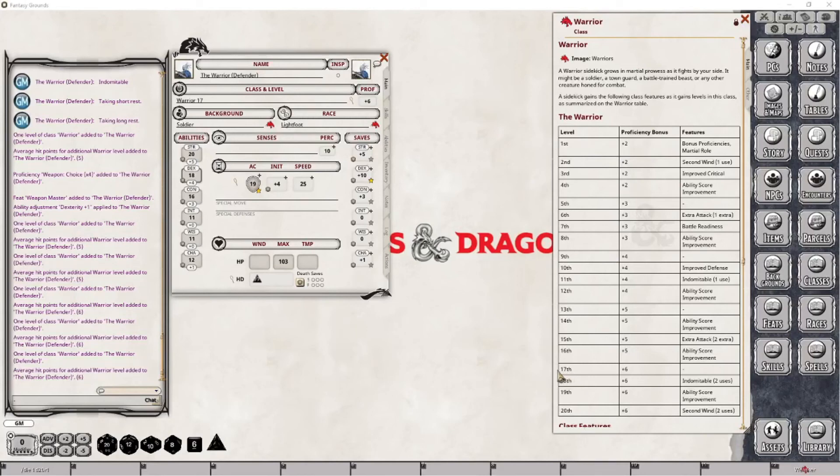At level 17 we are literally just gaining our last proficiency bonus point. Just recall that at level 17 we're only seeing our proficiency bonus increase — we're not seeing anything else except for the side effects of that increase. We don't have to do anything else.